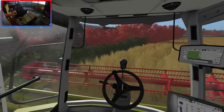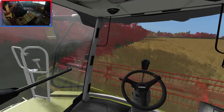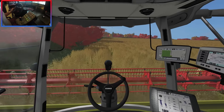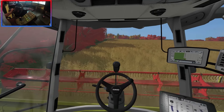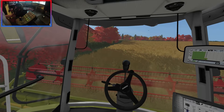Let's go around this corner as neat as we can. I think I'm going to do two headlands because we've got a wall on that side and some trees overlapping into the field. Two headlands just for a bit of insurance so we don't crash into anything.